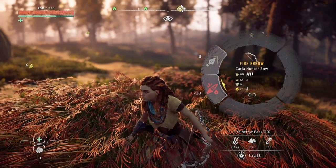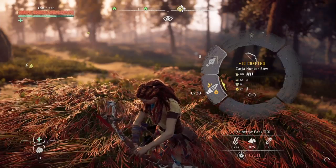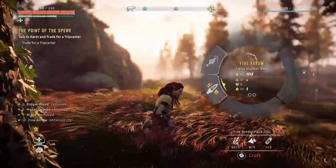You can just select them in the little wheel here, hold down X — bam. Now we got fire arrows.